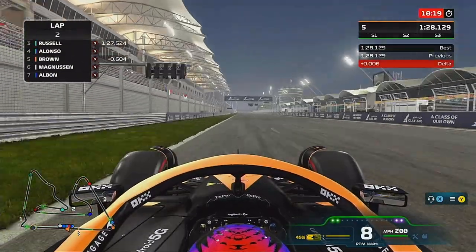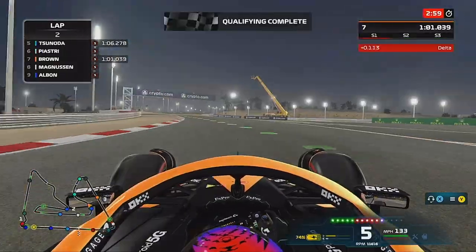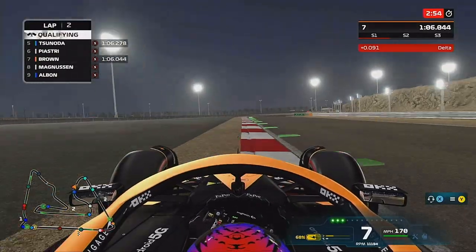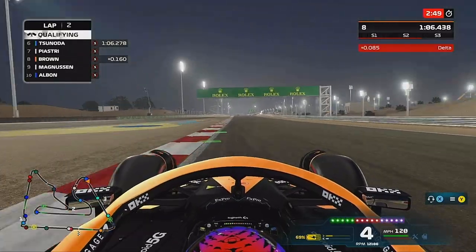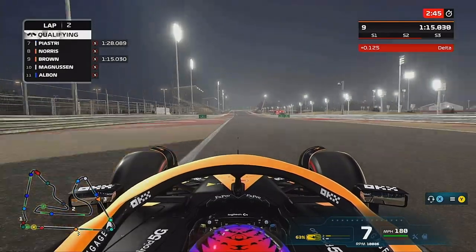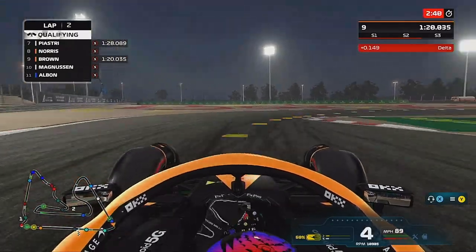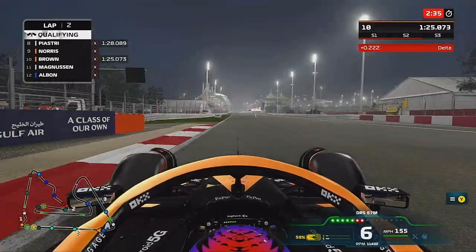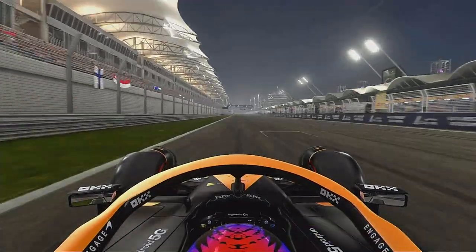As we cross the line, our first lap puts us P5. But as we skip on towards the end of qualifying, we have dropped to P7, just ahead of Magnussen and behind Piastri. We haven't managed to improve in the first two sectors, and we've just about gained some time coming out of the last corner, but lost it again. Now coming out of the final corner and up to the line, we've dropped to P10. We're going to start P10, and here is the grid for the Grand Prix.